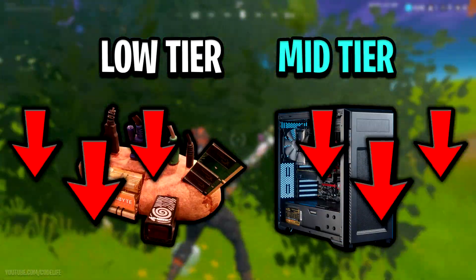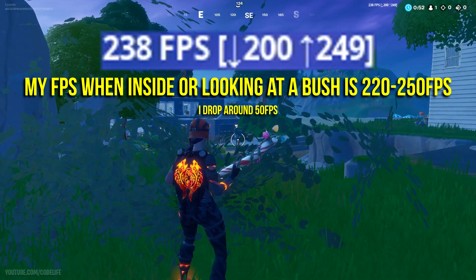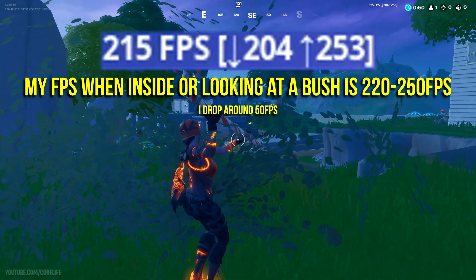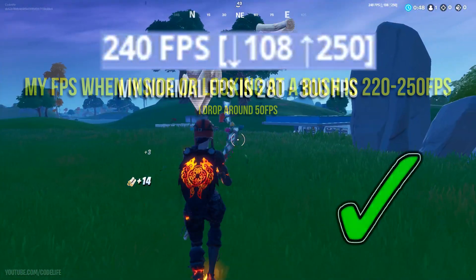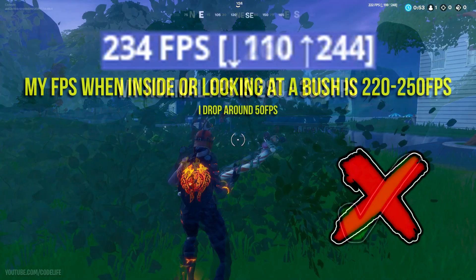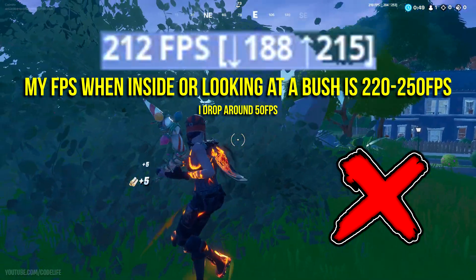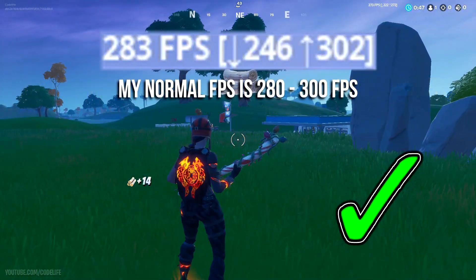If your graphics card is on a lower spec, like I said, on a low to mid-tier machine you could get a pretty big FPS drop, and that will only occur when you are inside of the bush. If you go ahead and take a step outside of the bush, like I'm doing right here, you will see that your FPS goes back to normal and you will no longer have that big decrease in FPS.